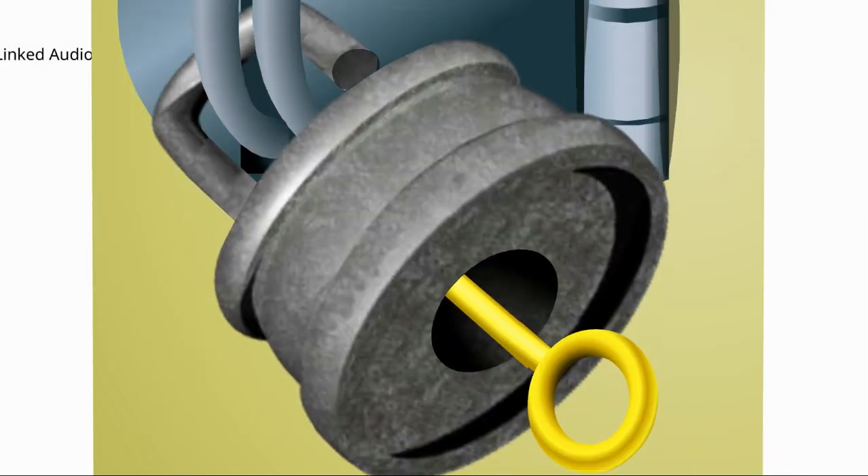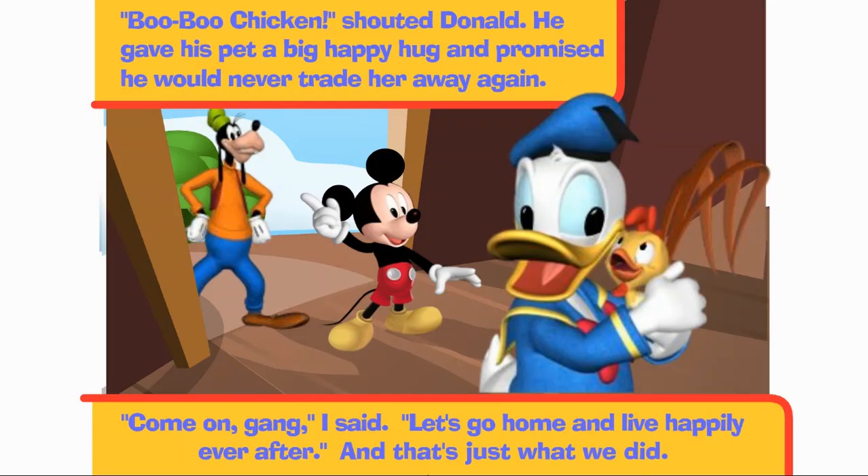You did it! You opened the lock! Boo Boo Chicken! shouted Donald. He gave his pet a big happy hug, and promised he would never trade her away again. Come on, gang, I said. Let's go home and live happily ever after. And that's just what we did.